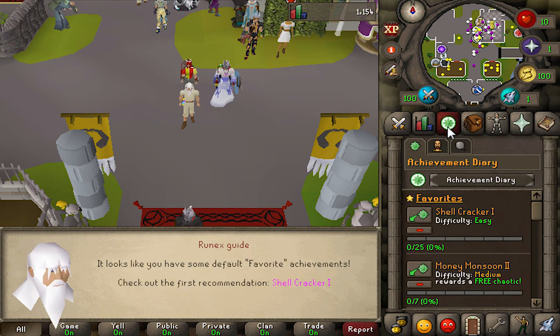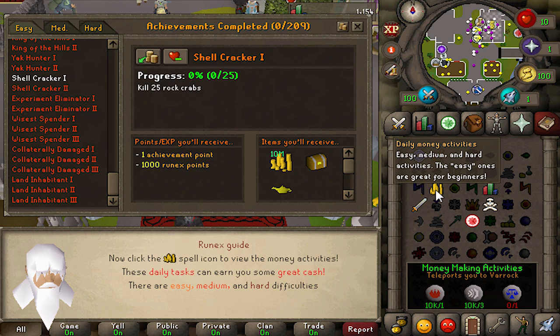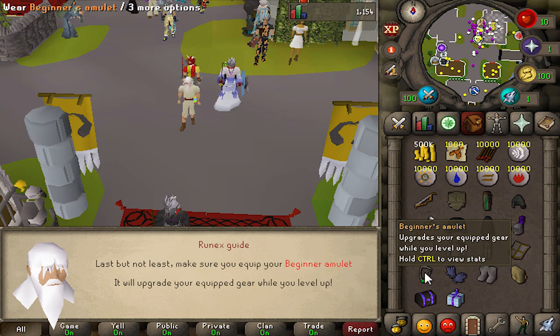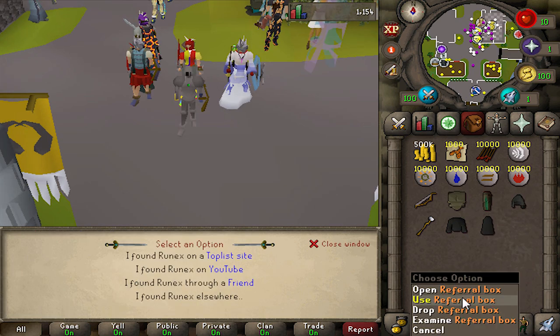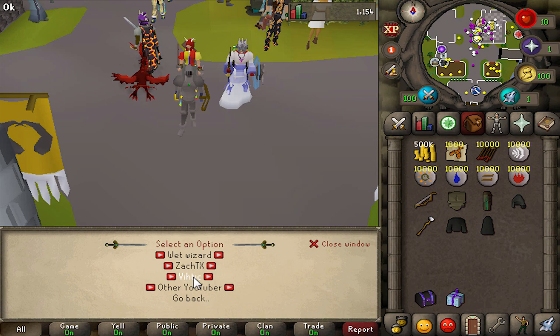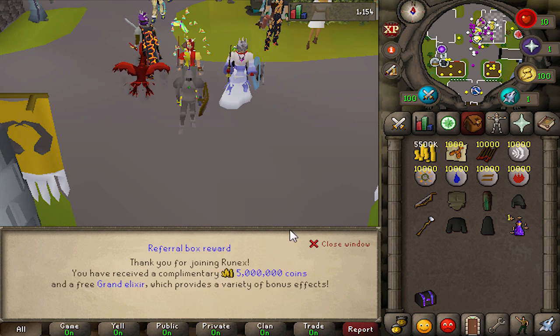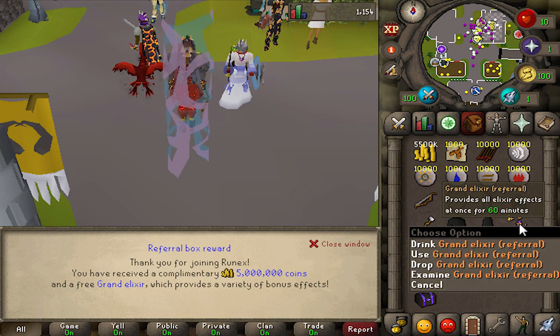There's a little tutorial at the beginning — if you're new I recommend checking it out, but I'll be showing you everything important so you don't have to worry too much about it. For lower levels, this beginner's amulet will actually upgrade your gear as you level up, so definitely want to throw that on. Also, you definitely want to click on the referral box — you'll get some extra stuff, and you're going to want to click Vidic. You get 5 mil and a grand elixir, so definitely want to save this.